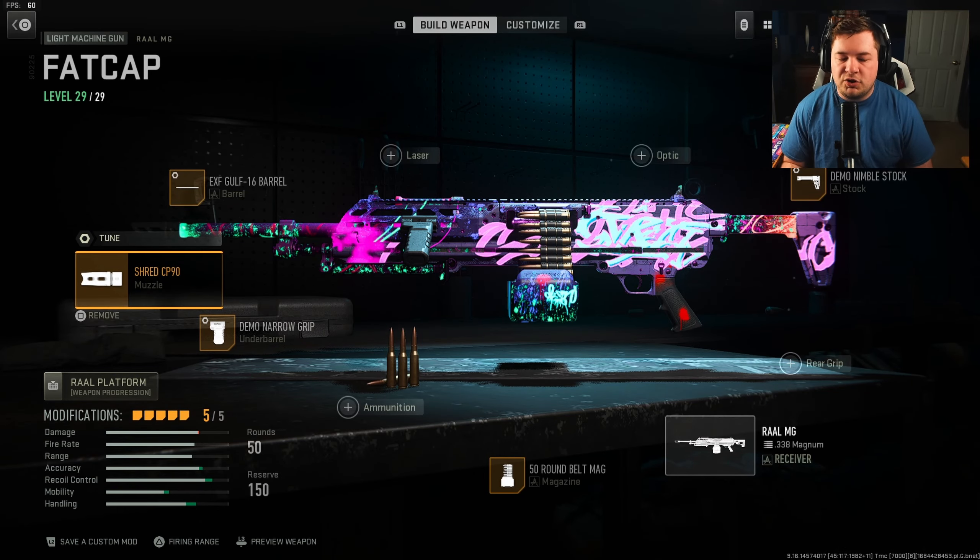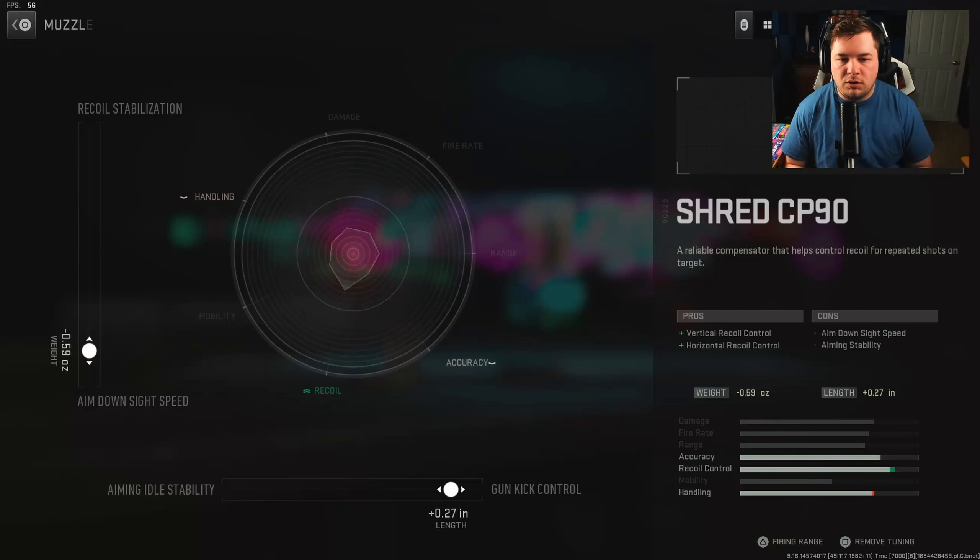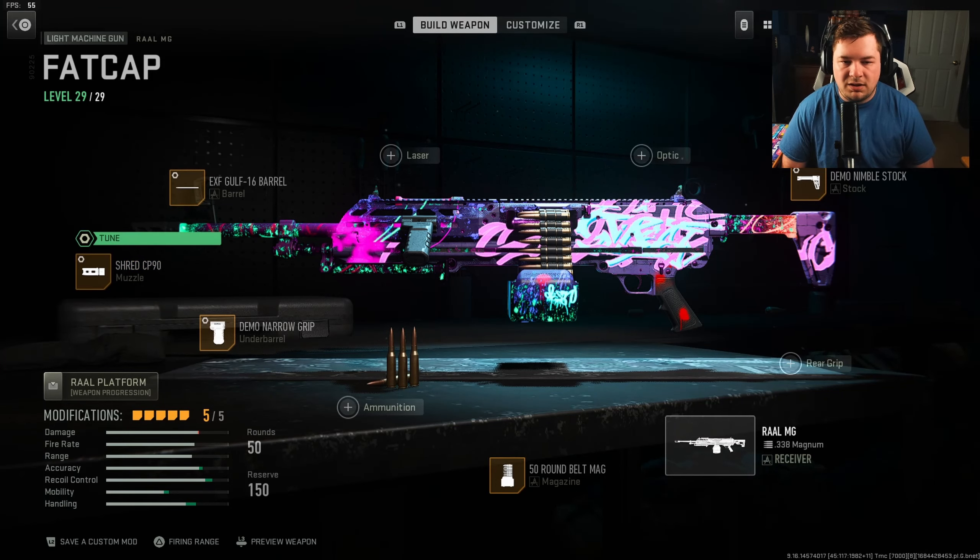For the muzzle, you want the Shred CP90 because this weapon has a massive kick. We are sacrificing some aim down sight speed, but not too much. You need this for vertical and horizontal recoil control. Tuning is negative 0.59 towards aim down sight speed, plus 0.27 towards gun kick control.